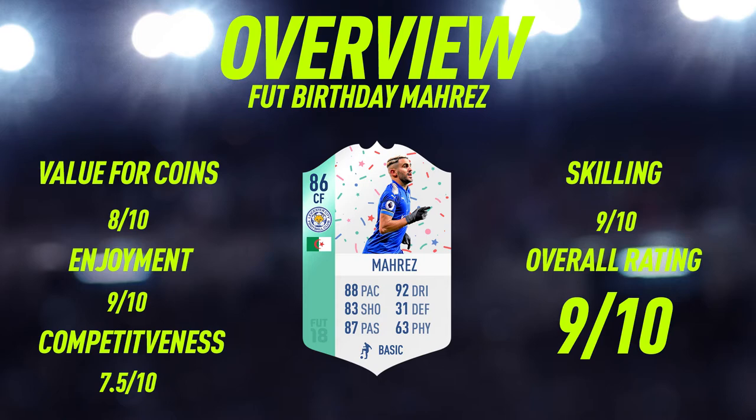Moving into the overview, we're going to start off with value for coins. I'm going to give him an 8 out of 10, just because I feel like he's around 100,000 coins, which in my opinion is a very good price for the card you're getting — especially because he has changed from a right mid to a centre forward. Enjoyment wise, I'm going to give him a 9 out of 10. This card was so enjoyable to use, really fun because of how good he is at skilling, and I'd definitely recommend trying this card out if you haven't already. Competitiveness wise, I'm going to give him a 7.5 out of 10 — I feel like you could use this card in Fut Champs, but it would be pretty hard just because of the weak foot and how weak he is. Skilling wise, I'm going to give him a 9 out of 10 — this card was really good for skilling and hands down one of the best skillers on FIFA 18. And then I'm going to give him the overall rating of a 9 out of 10.